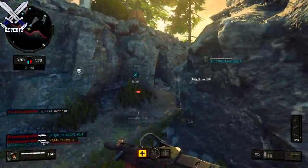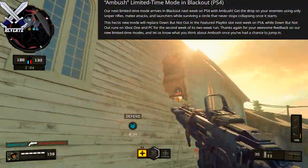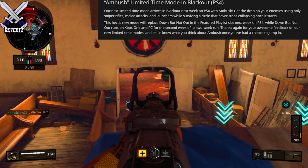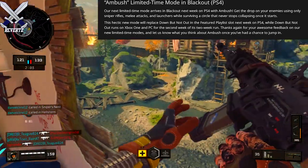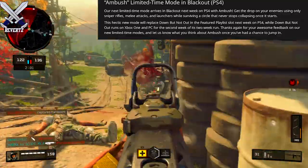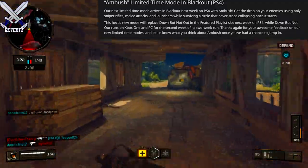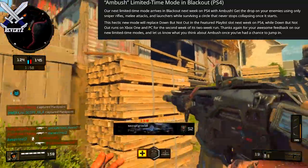For Ambush — a new LTM mode for blackout on PlayStation 4 — our next limited time mode arrives in blackout next week on PS4. With Ambush, get the drop on your enemies using only sniper rifles, melee attacks, and launchers while surviving a circle that never stops collapsing once it starts. That definitely sounds very hectic and a whole lot of fun. Sniping is one of my favorite things to do in blackout, so I cannot wait to play this game mode.